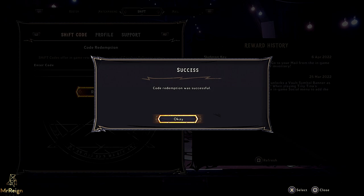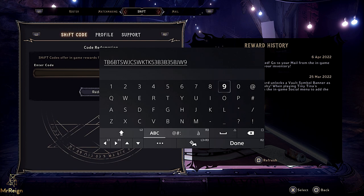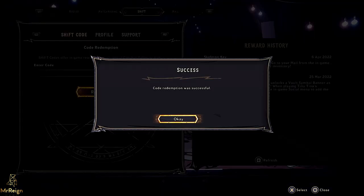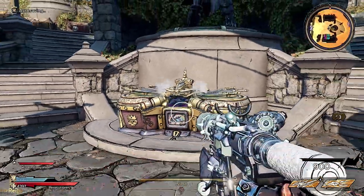To get to them, you just want to push the start button, go to social, and then pan across to the shift menu. Once you've redeemed all the codes, head over to the right-hand side of the same page and redeem them through the mail — then you'll actually get the keys, and they are displayed in your inventory screen as I will show near the end of the video.